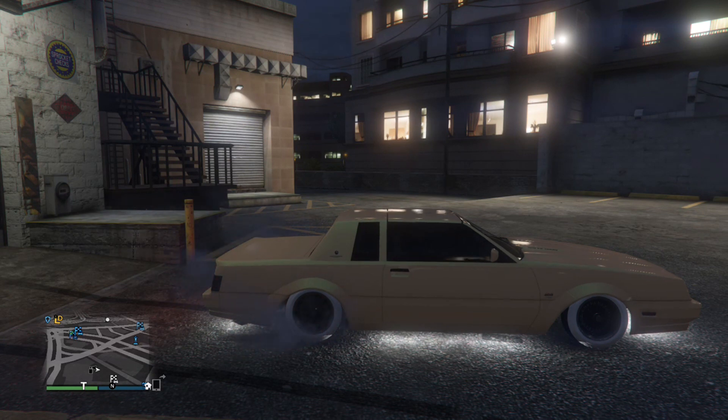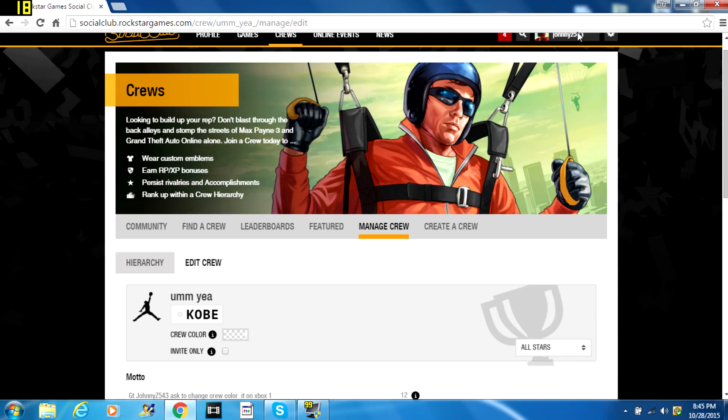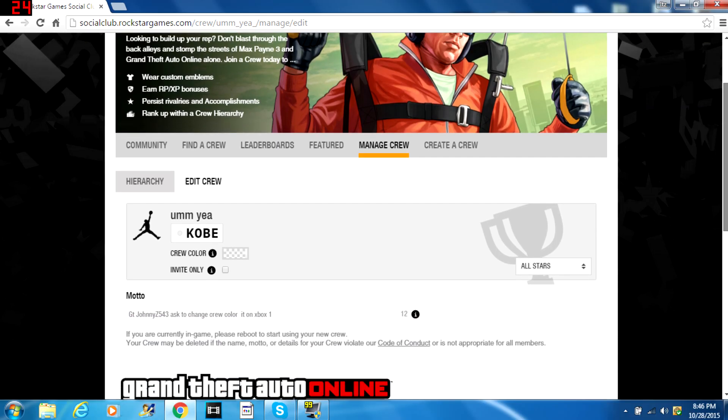For this you guys are going to need a computer, have a crew that you're in and a high enough rank to be able to change the crew color, or have your own crew set up. You guys can also just join my crew for Patriot Tire Smoke in pure black as a crew color.